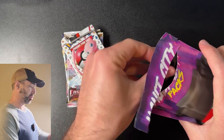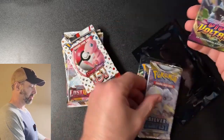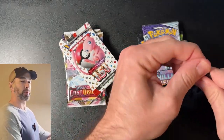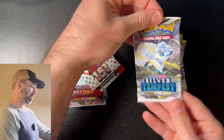He actually seemed to put some pretty cool stuff in these, so they are a little more expensive than PokeRef, like $5. We got another black pack — darn my luck. Inside we got Crown Zenith, Lost Origin, Silver Tempest, Vivid Voltage, and Chilling Rain. So another good assortment of packs. And in here we have a Silver Tempest.